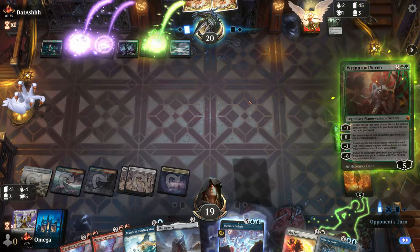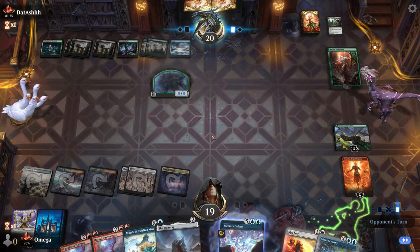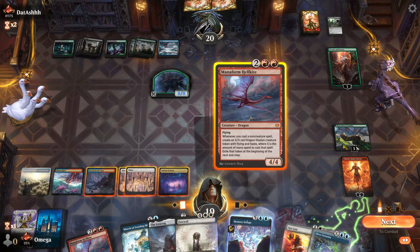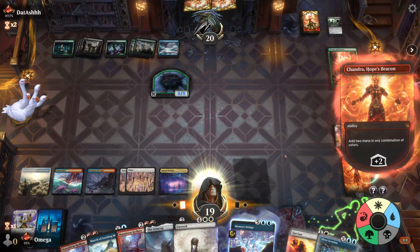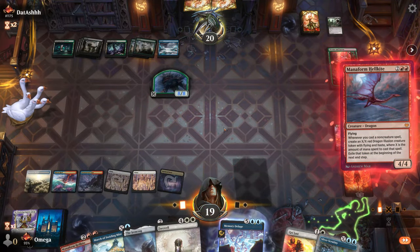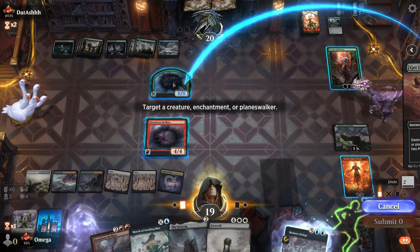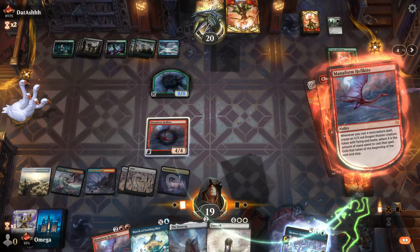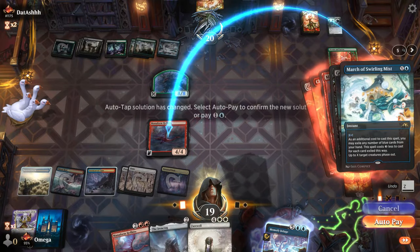A Planeswalker war - pretty interesting. Let's get the mana into pool first in case he kills something. This is uncounterable, so if they have blue mana it doesn't matter. Now the question - let's see their reaction. Oh, you want to kill it? Oh that's so nice. It would be such a shame if it phased out.